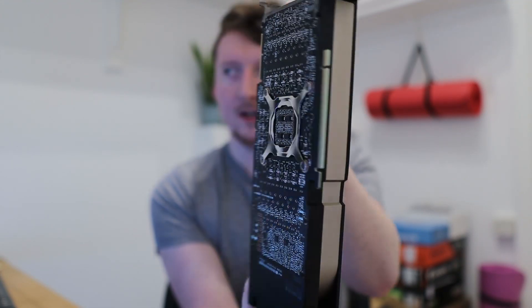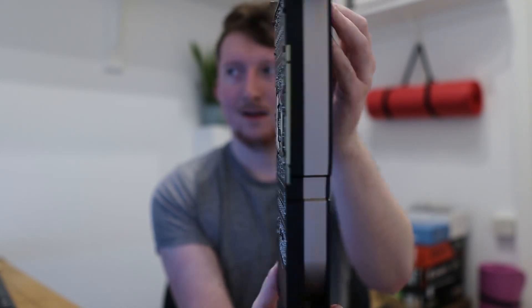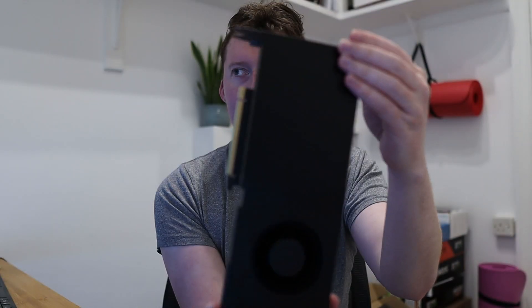In today's video we're going to be checking out NVIDIA's A5000 graphics card and how it gets on mining Ethereum. This is a nice looking card — it's got the exposed PCB on the back and it's got this nice black design.